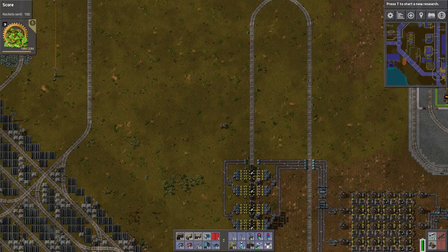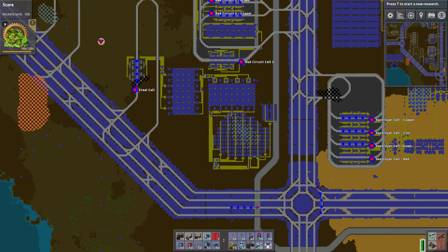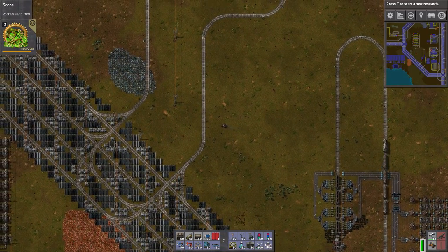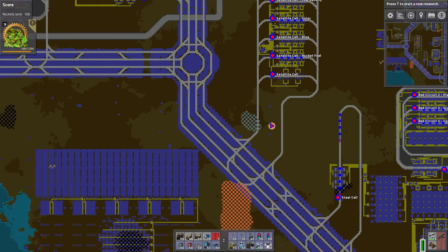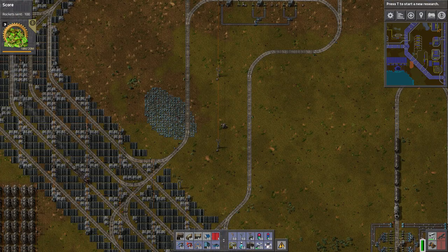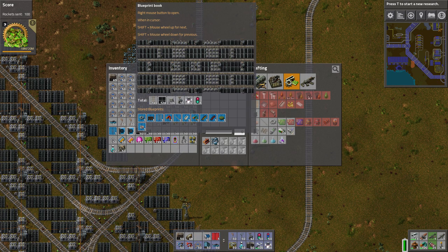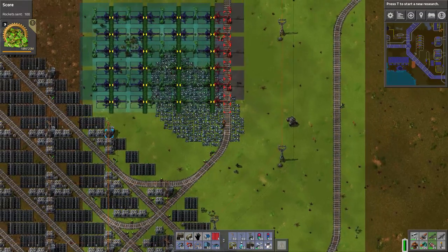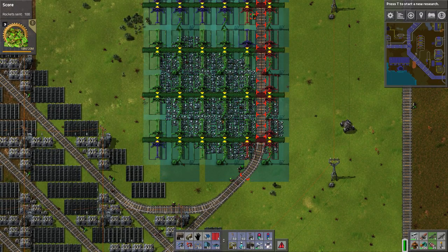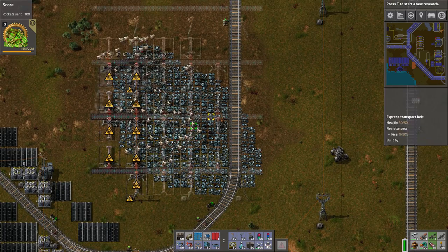Let's run over here to the nearby ore patch we're going to use to buffer it up a little bit. In the long-term situation, we will need to reconfigure this so instead of using ore from this patch we'll be delivering it via train — that's going to be kind of a pain. It was kind of hard on this particular map because we have the alien fighters on maximum setting. So expanding for space has actually been extremely time-consuming — at least 50% of my time on this map has been a result of killing aliens.